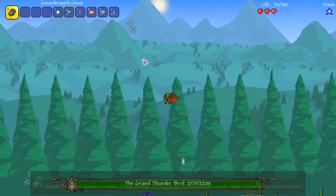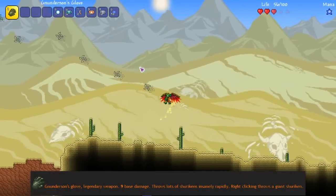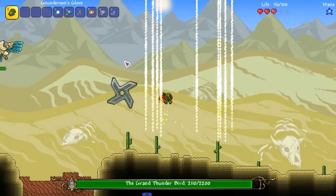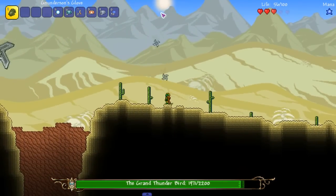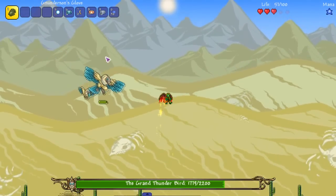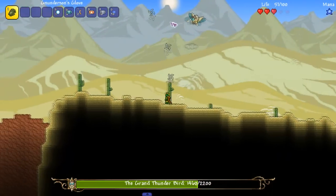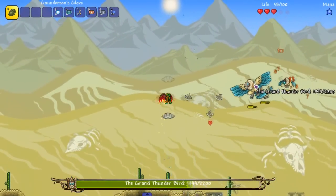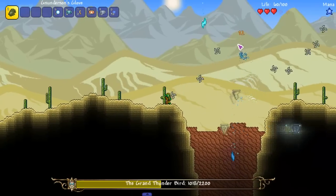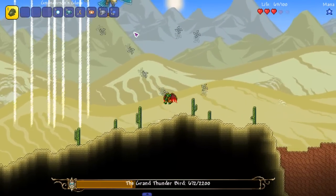The next weapon is Nunderson's Glove, which throws lots of shurikens and has nine base damage. Right-clicking throws a giant shuriken. It's a throwing weapon, and it's always nice when mods add content for the thrower class. You can see it doing work against enemies here.